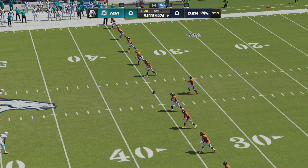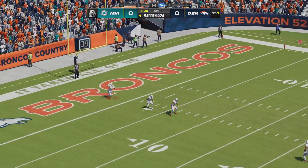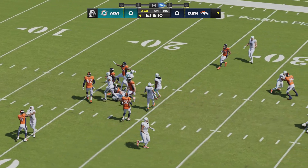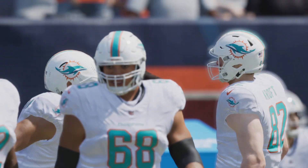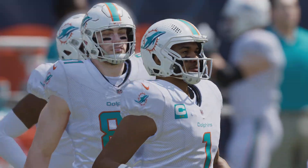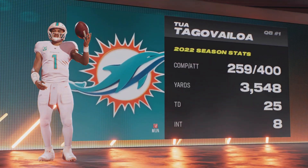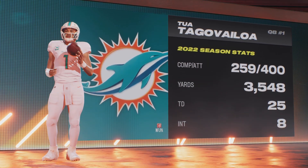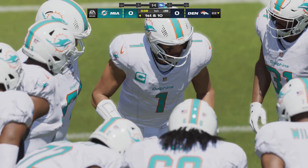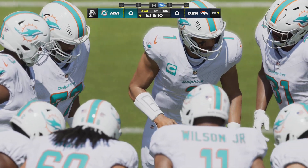And off we go from Denver. Braxton Berrios selected to bring it out, and he returns this to the 22. The Dolphins take the field with Tua Tagovailoa, their quarterback from Alabama, at the helm. Every time he leads his team out, there's no questioning — he's put the work in to earn his place in the NFL. There's no shortage of stories about the effort he puts in, and that motivates everybody on his team.